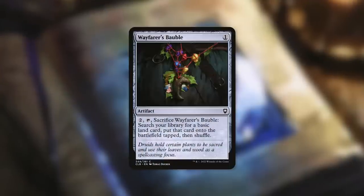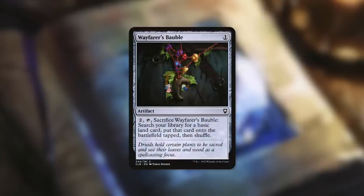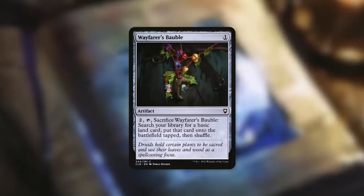First off, there's Wayfarer's Bauble. Pay two, tap, sacrifice — go get a basic land into play tapped. Not a lot of ways to land ramp with these colors, but Wayfarer's Bauble is a fantastic one.